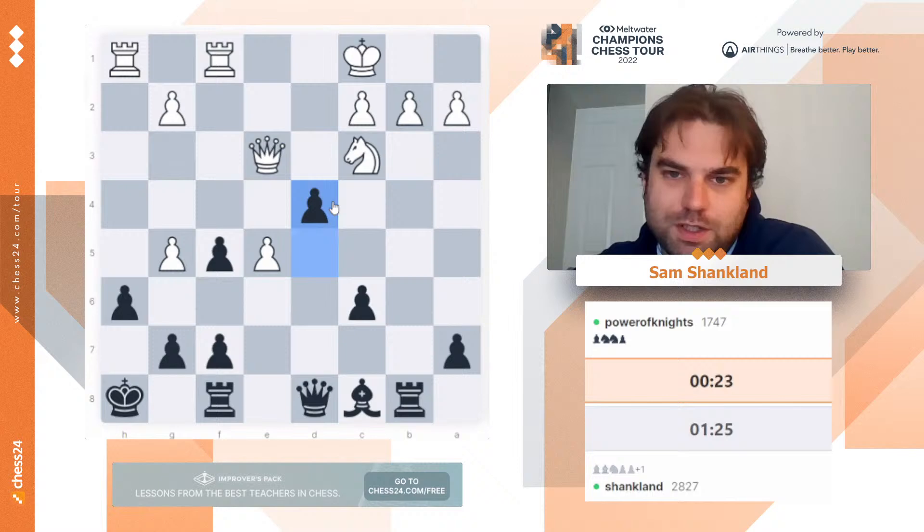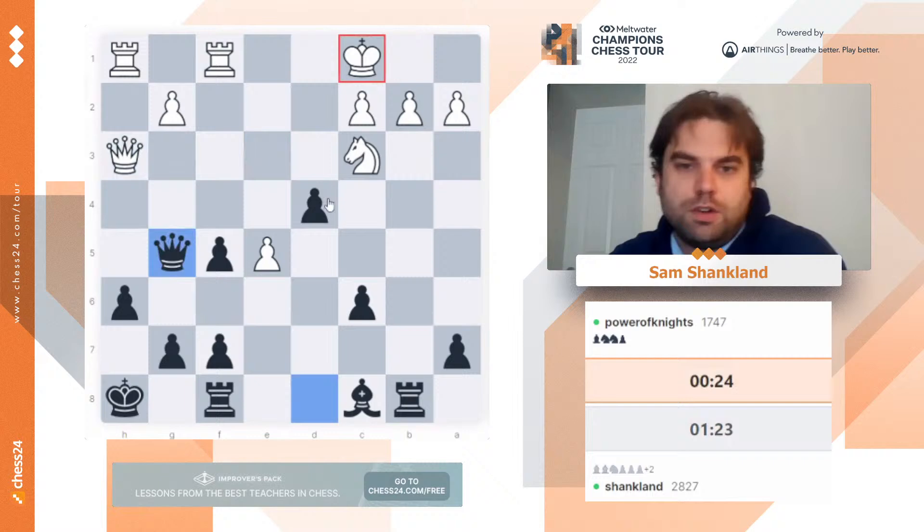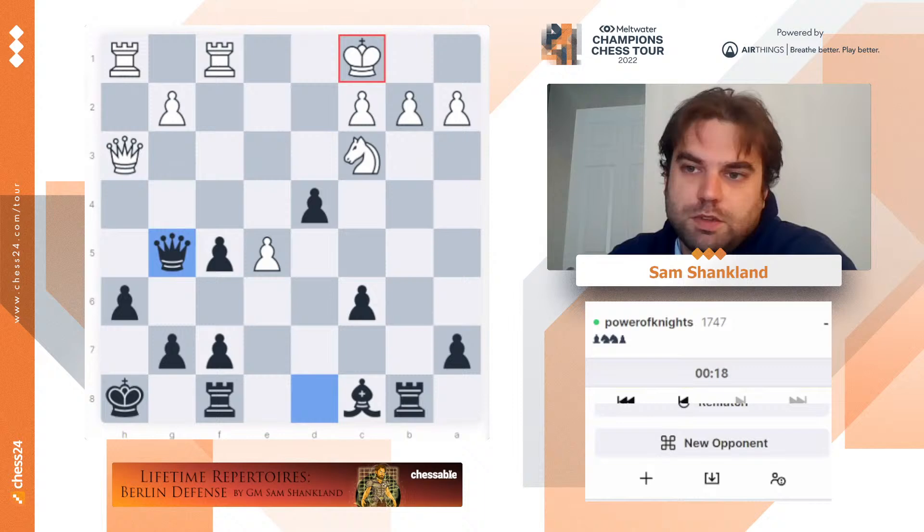So dxc — let's actually take g5 check first. No reason to let him play gxh6. If he wants to play this move, this should definitely end things pretty fast. All right, good game, Power of Knights. Who else?